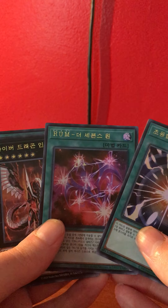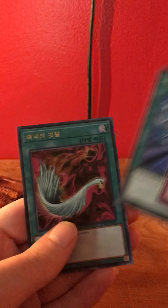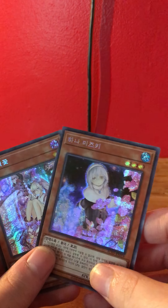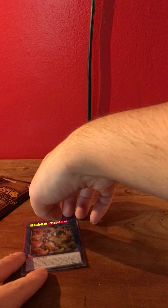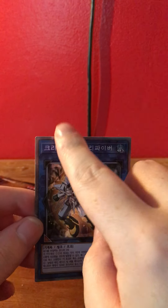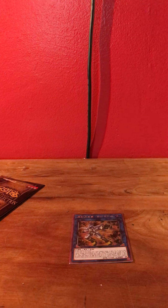And then ultra rares. Kayla said these two might be ones she needs but they weren't in English. This is our best card we pulled so far, just because it's different — the other one is silver but we're looking for gold like that. That's the one we got.